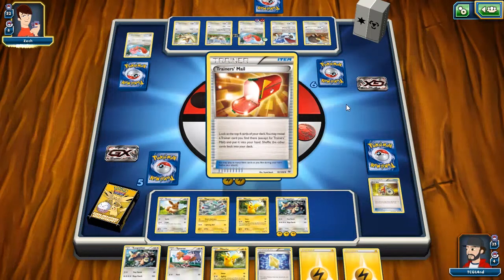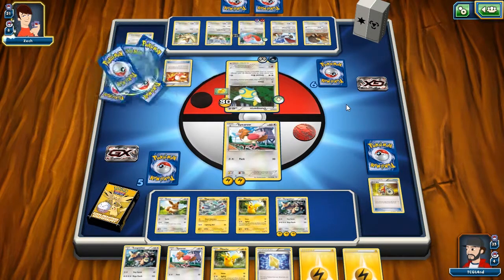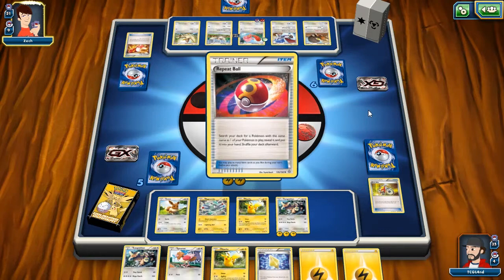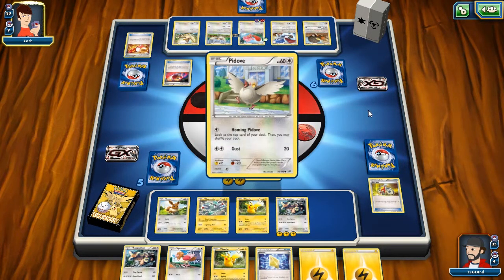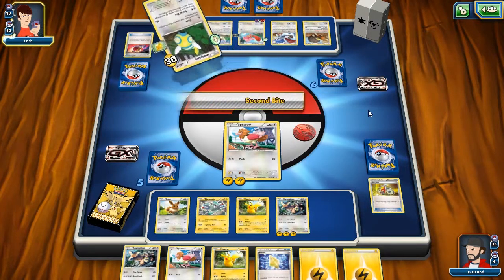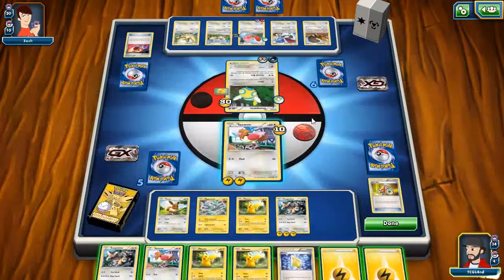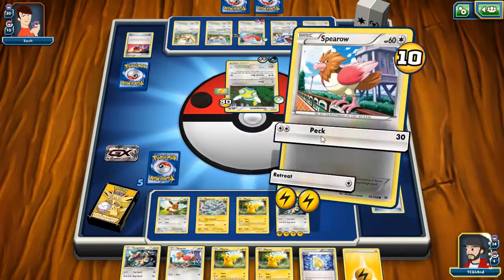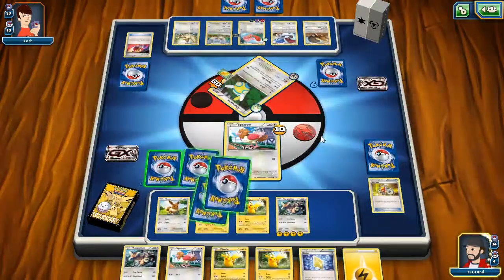Trainer's Mail — find a Repeat Ball, find a Repeat Ball. Another Repeat Ball for a Pidove, and then an Intet. Put a fourth energy on this Kangaskhan and then Peck. This Spearow — MVP!